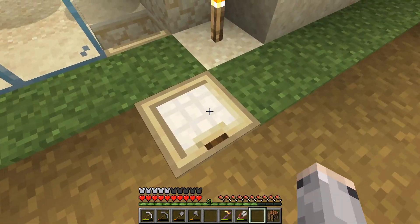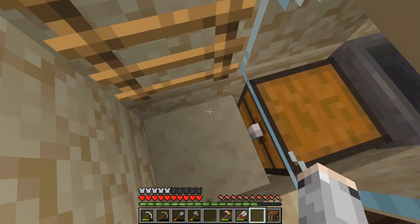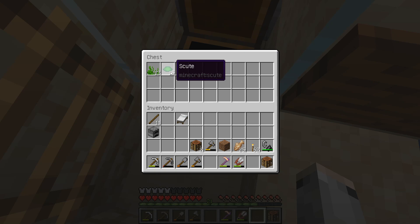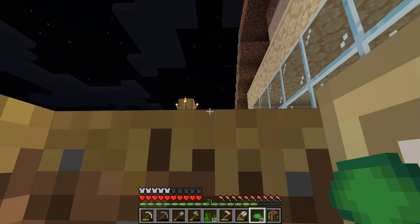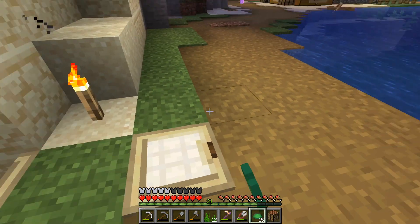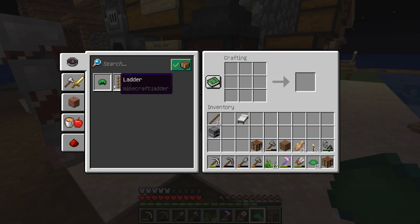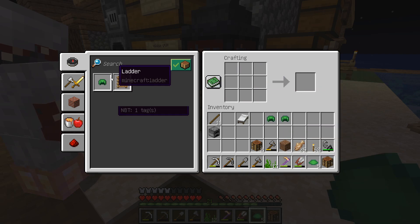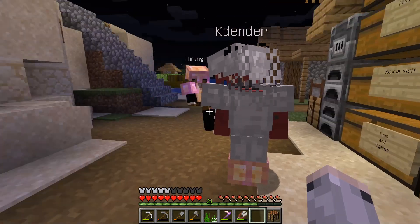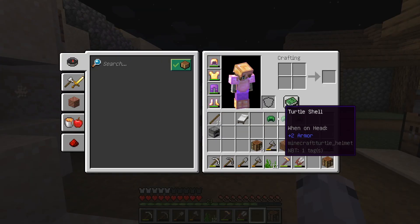I'm gonna check on the turtle farm. We already have 15 scutes, so enough for three helmets. Yeah, let's get helmets — they do have some benefit for diving, right? Yeah, a huge benefit: you don't lose your air for the first 10 seconds or something. That sounds awesome.